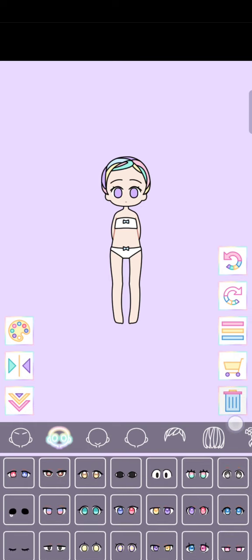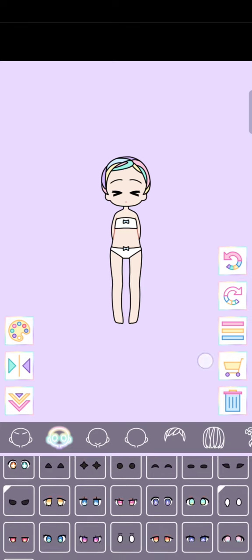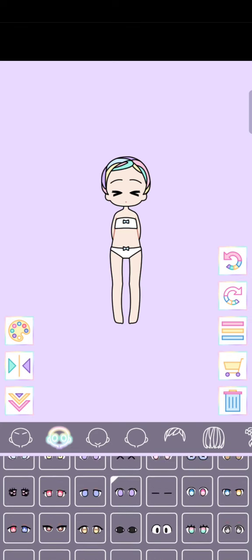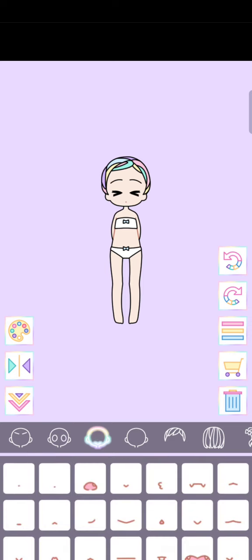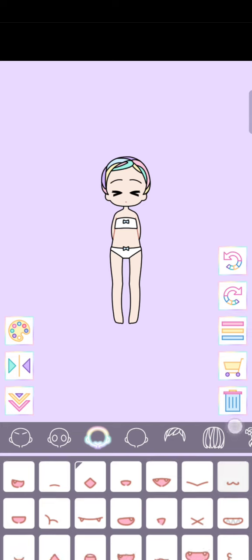All right, let's choose some eyes. These ones are so adorable. But your favorite color — how about we go with blue because your favorite color is blue? Yes, but I can't find any good blue eyes that I like, so I'm gonna go with these. Okay, time to choose the little face. I saw a face in this game that was really cute.